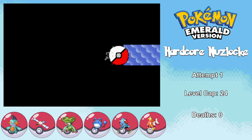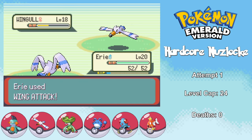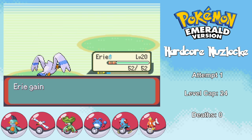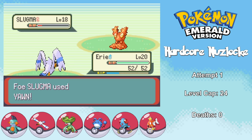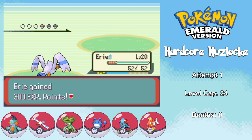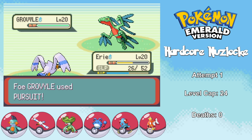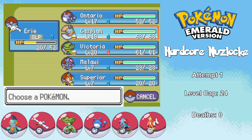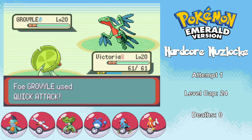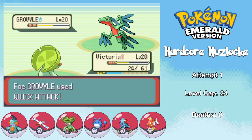Before we can progress to Mauville City, we have to face the infamous rival fight. Wingull is a pretty good pick against May's team, and her own Wingull goes down to a couple Wing Attacks, but not before missing a clutch Supersonic. Her Slugma goes for Yawn before getting taken out by two Water Guns, making it harder to use Eerie versus Grovyle. After some bad luck with sleep turns, I switch Eerie out and bring in Victoria, who takes it out with an onslaught of Swifts using Nature Power.